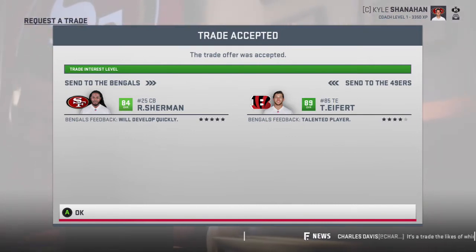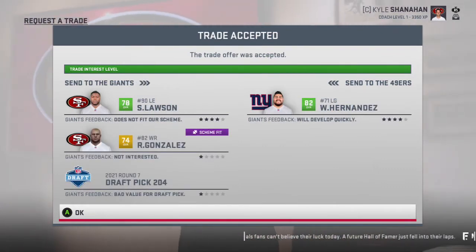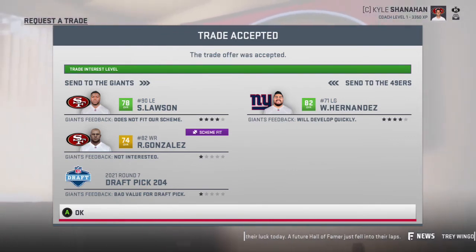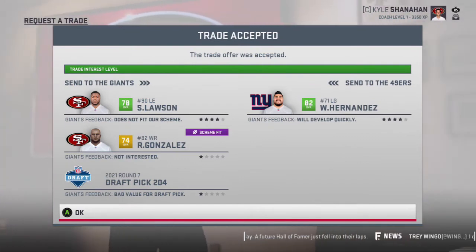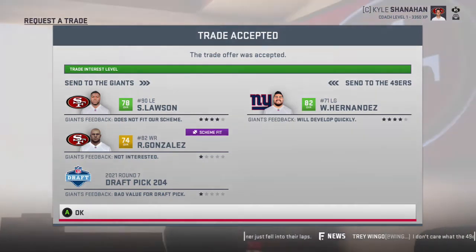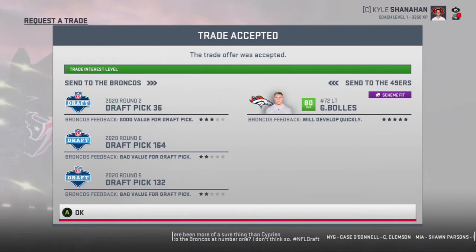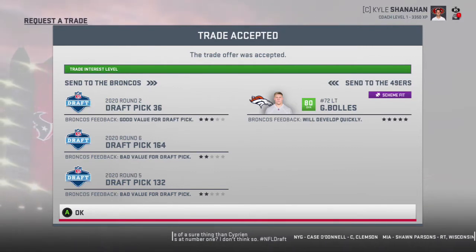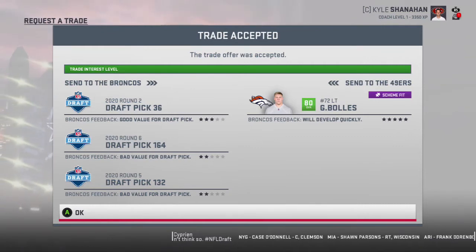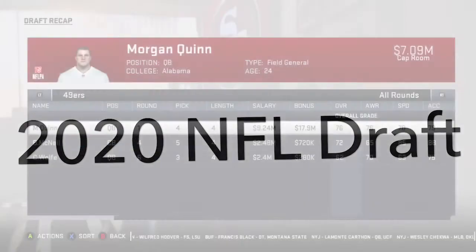We need a left guard, so Will Hernandez at an 82 overall is very solid. We also get Shaq Lawson and Gonzalez with a draft pick. We have a lot of draft picks we're not really going to use, so we're going to go after left tackle Garrett Bowles from the Broncos, and he'll be a nice piece for us on the offensive line.